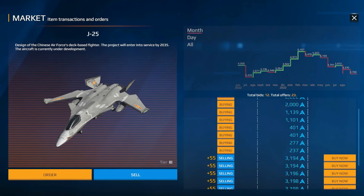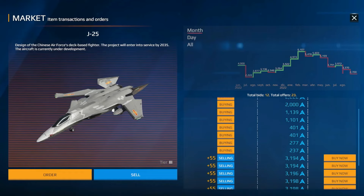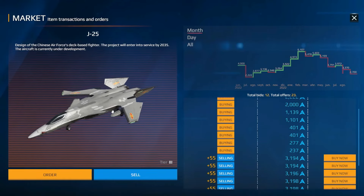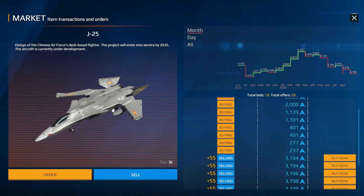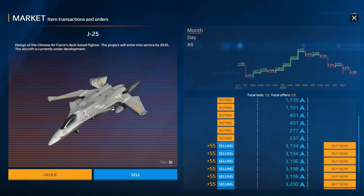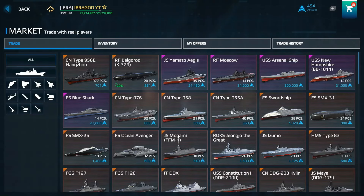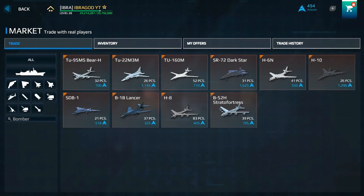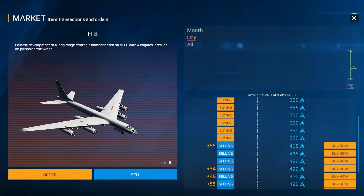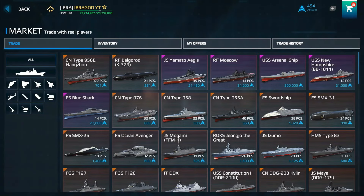The J-25 jet peaked at 6,000 art coins, then was added as a purchasable bundle with real money, flooding the market and dropping the price to 3,000 art coins. Nerfs and buffs also affect prices — nerfed items lose value, buffed items gain value. Right now I recommend buying the Hanshu class and the new bomber at 405 art coins, as prices should rise.